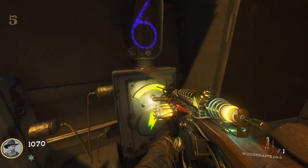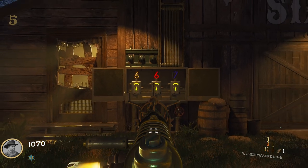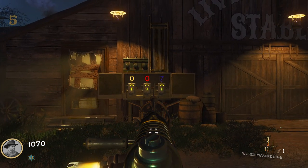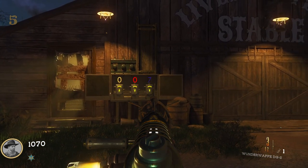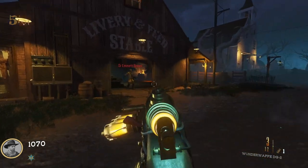Once you guys have all the numbers, go ahead and head back to the bar to set them in. Once those are set in, you're going to see the barn is now going to open with Pack-a-Punch inside.